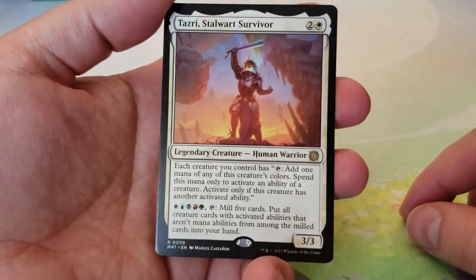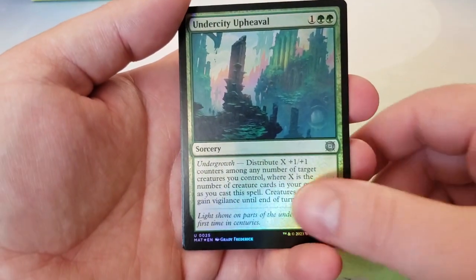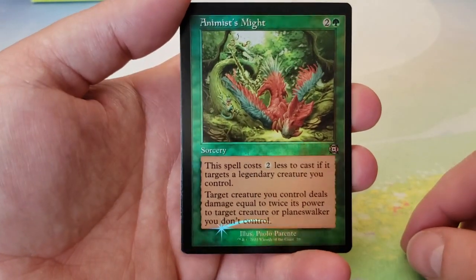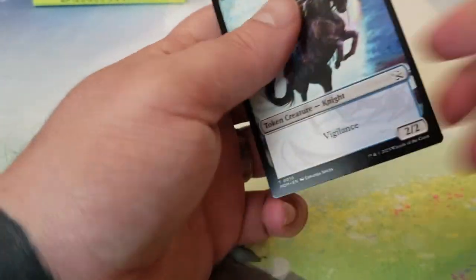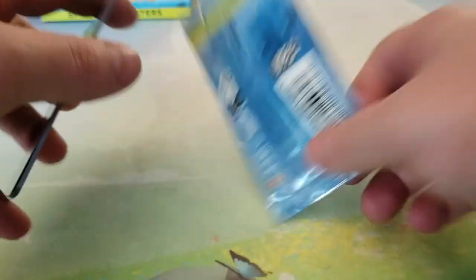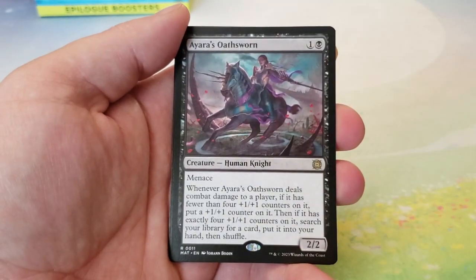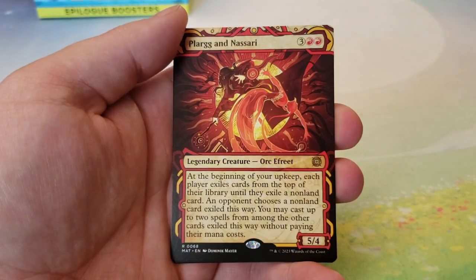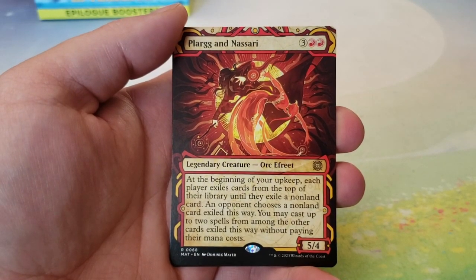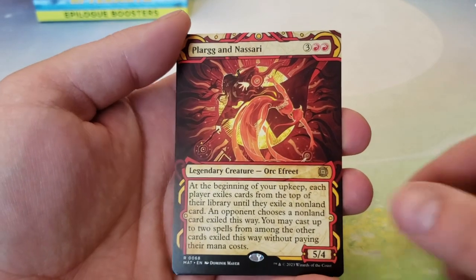We got Tazri Stalwart Survivor, Undercity Upheaval, a Retro Frame Animist's Might with a really cool foil — I like that, reminds me of when I first started. Okay, last pack. Well, foils hadn't existed when I first started — we didn't get foils until Urza's Legacy, I think. Snubhorn. We have Ayara's Oathsworn, followed by a Filter Out and Plargg and Nassari — Plargg and Nassari in showcase. Very cool.